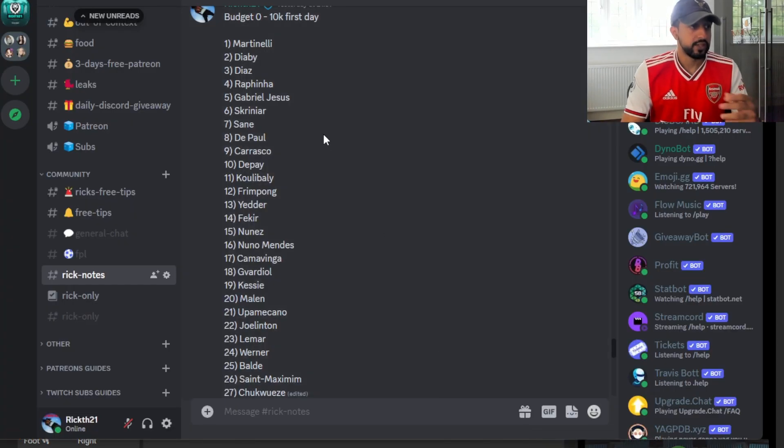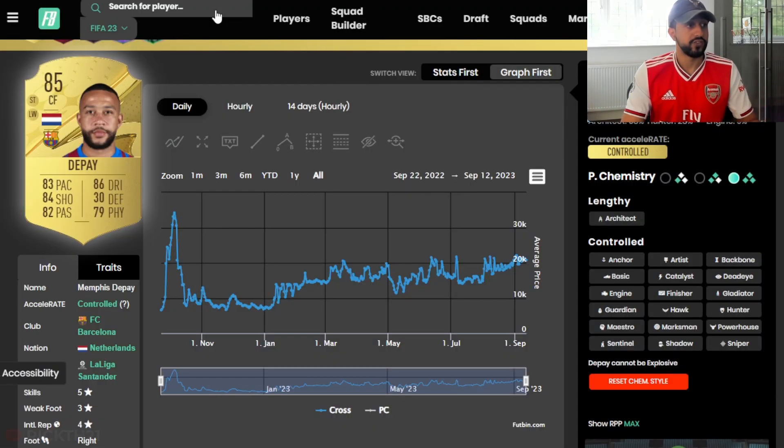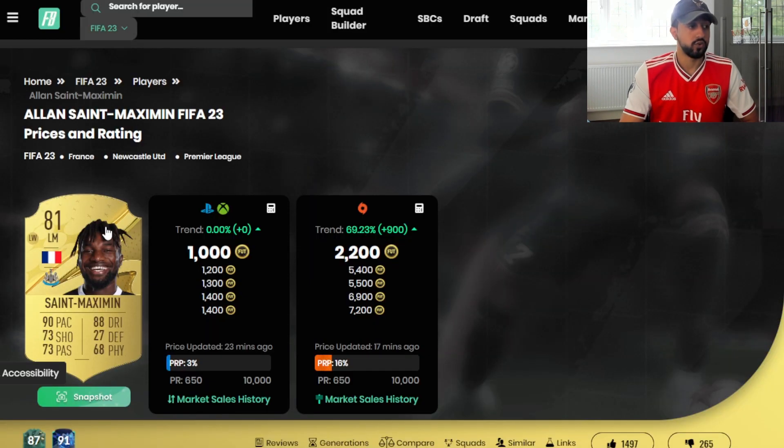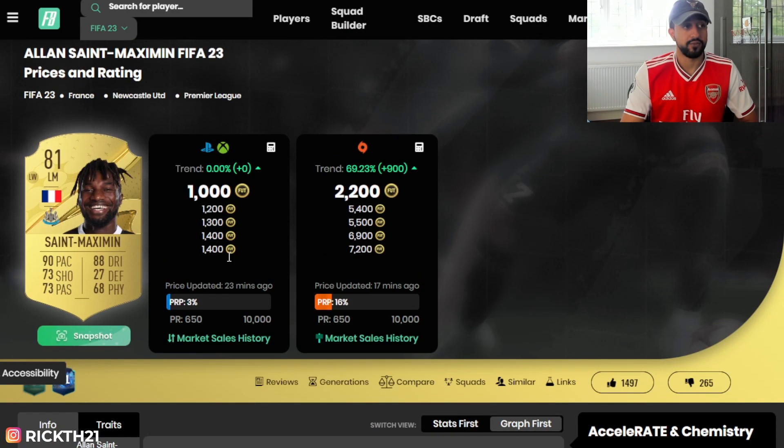These investments are honestly very hard to rank — some are going to be better than others. Frimpong has a crazy upgrade this year. Nunez is very fast. Kessie is looking good but he's in the Saudi league. Lamar can play multiple positions. Timo's always got pace. Balde has a decent upgrade. Dest, even in the Saudi league, has five-star skills and high pace — though the rise probably won't be as big as before.